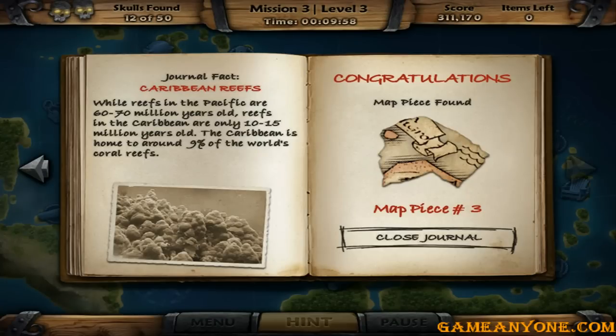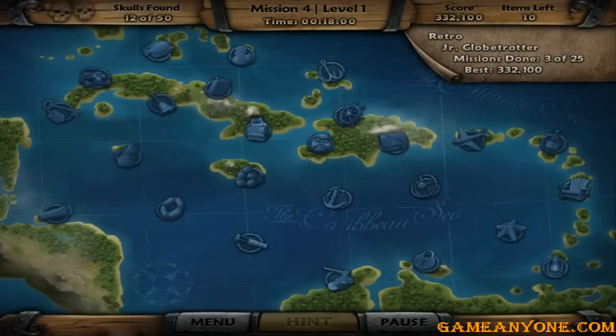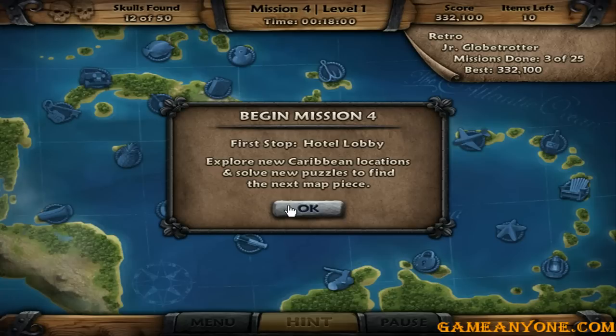While reefs in the Pacific are 60–70 million years old, reefs in the Caribbean are only 10–15 million years old. The Caribbean is home to around 9% of the world's coral reefs. First stop: the hotel lobby. Explore new Caribbean locations and solve new puzzles to find the next map piece.